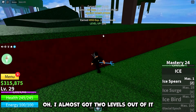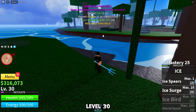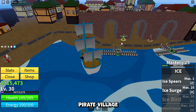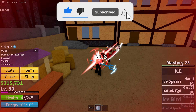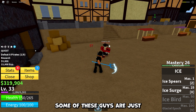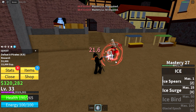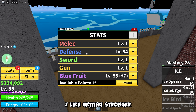Almost got two levels out of it — there we go! Level 30. I don't know if my options are the smartest, putting literally all of my points into defense and Lox Fruits, but we'll see. We have arrived at a new island — pirate village. Time to beat up some pirates. Some of these guys are just stronger than the others.